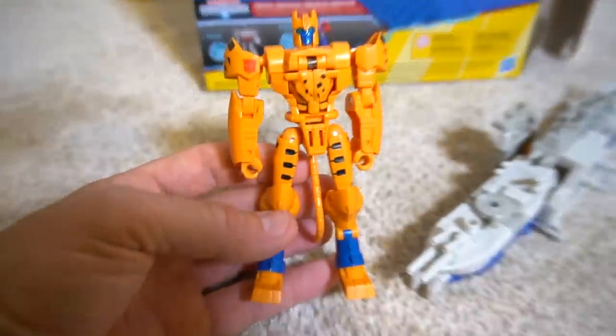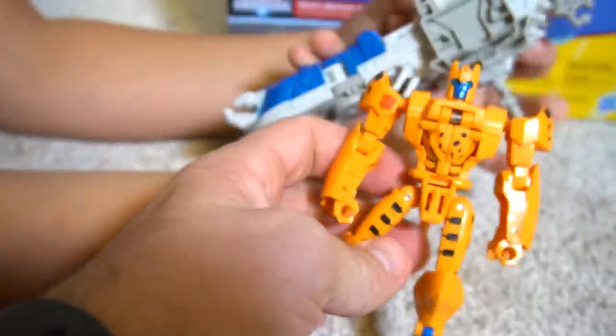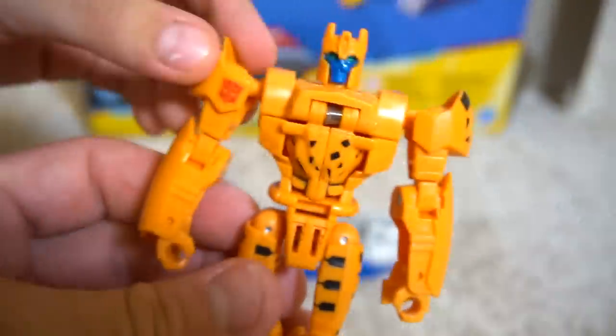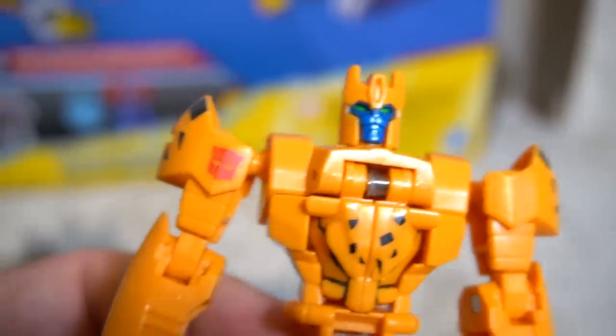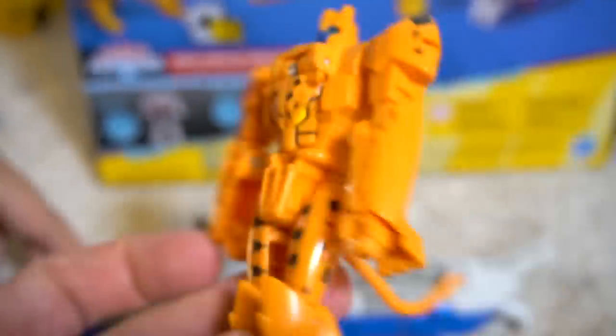Okay, Cheetor in robot mode — that's what he looks like. He's got his tail between his legs. Pretty good mold. He's got spots on him to make him look like a cheetah, some stripes, and blue. He's got a blue face with kind of turquoise eyes. He's got the Autobot symbol right there on the side. Looks cool.